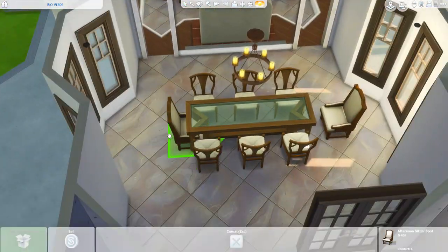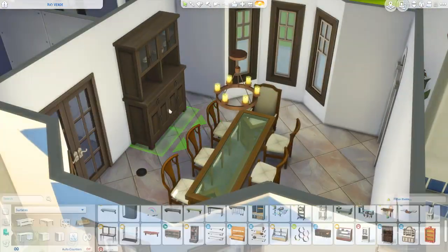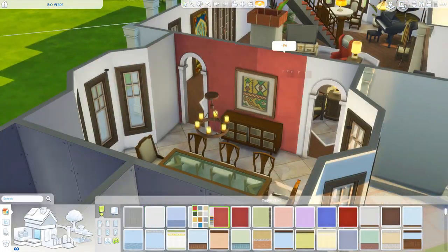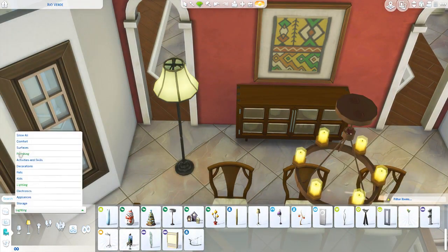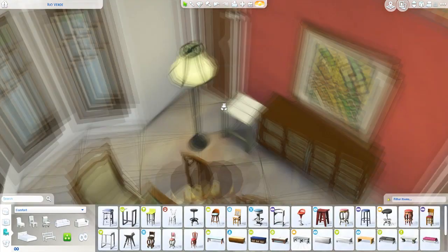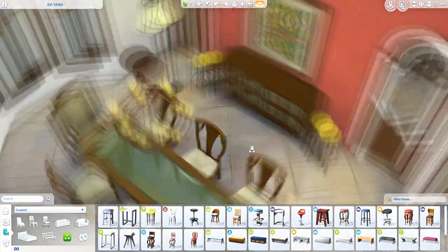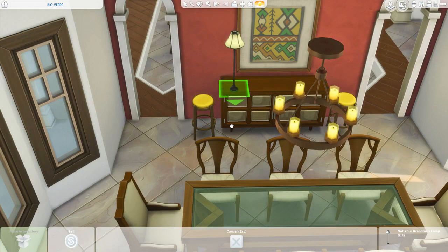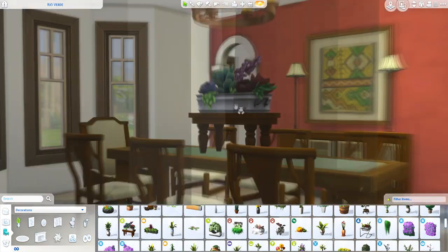Especially because I was able to incorporate this feature wall with a beautiful red wallpaper. I really liked the look of this feature wall — the red color was so beautiful and it made the space look so much nicer. I'm putting in my usual go-to techniques for decorating dining rooms, which are basically these console tables with some shrunken floor lamps.